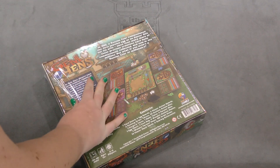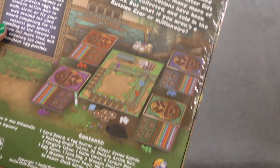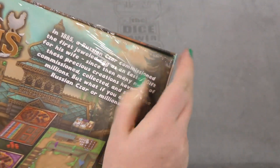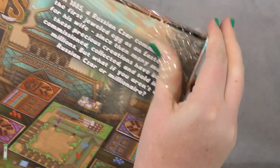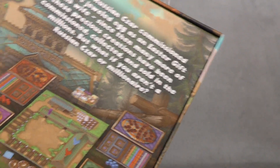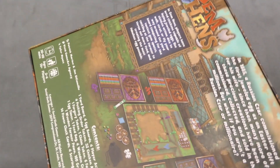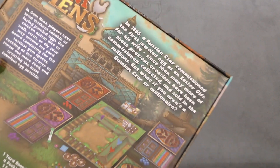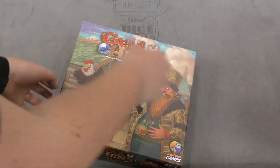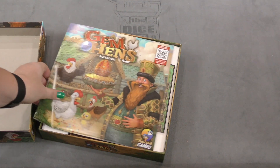I guess that's what this game's doing. In 1885, a Russian czar commissioned the first jeweled egg as an Easter gift for his wife. Since then, many more of these precious creations have been commissioned, collected, and sold in the millions. But what if you aren't a Russian czar or a millionaire? No idea — interesting little bit of background. So let's see what's inside this game.